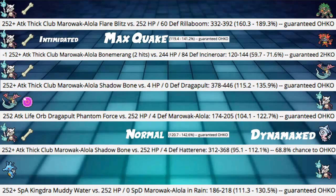Let's talk about damage calcs - this is where this Pokemon really shines. Thick Club is crazy. So first off, Alolan Marowak Flare Blitz with Thick Club into max invested 250 HP 60 Defense Rillaboom - the current most used set on Pikalytics - we are hitting 160 to 189%, a guaranteed KO all the time. We are just killing Rillaboom left and right. Rillaboom is the most used Pokemon on Pikalytics, so we're taking down the most used Pokemon like nothing.